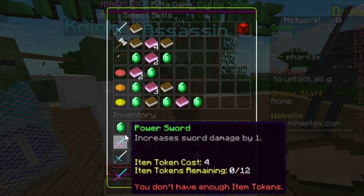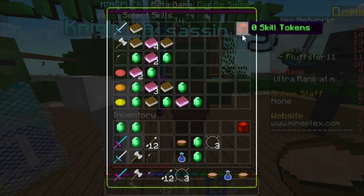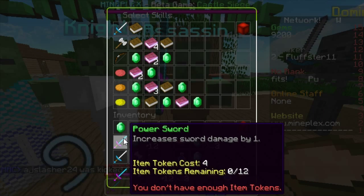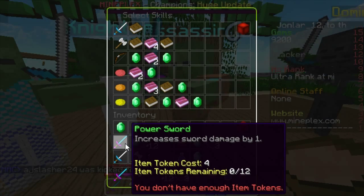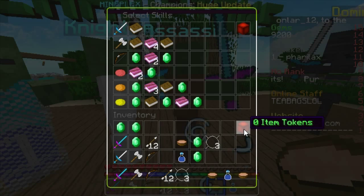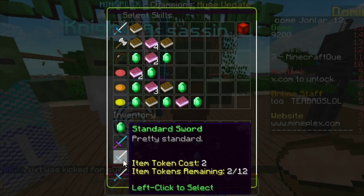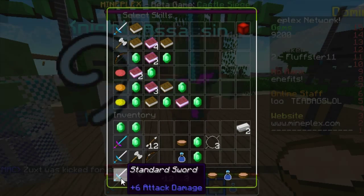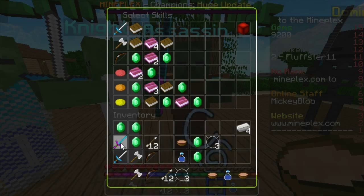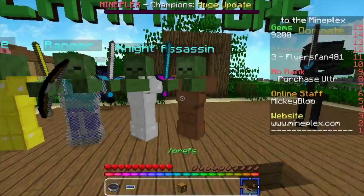The one big thing so many people ask about is how to get the diamond sword. The Booster Axe gives you one extra skill token, or there's the Booster Sword for two extra skill tokens. The main one to go for is the Power Sword - the diamond sword - which increases your damage by one. You buy it for 2,000 gems. It costs four item tokens. You need to remove the default iron sword by right clicking on it, then left click the diamond sword to equip it.